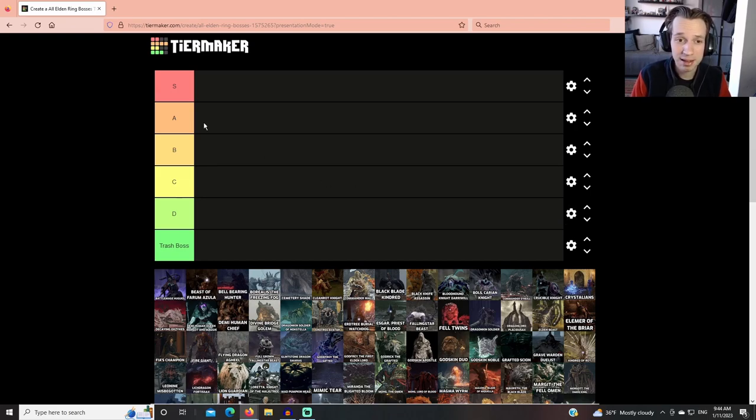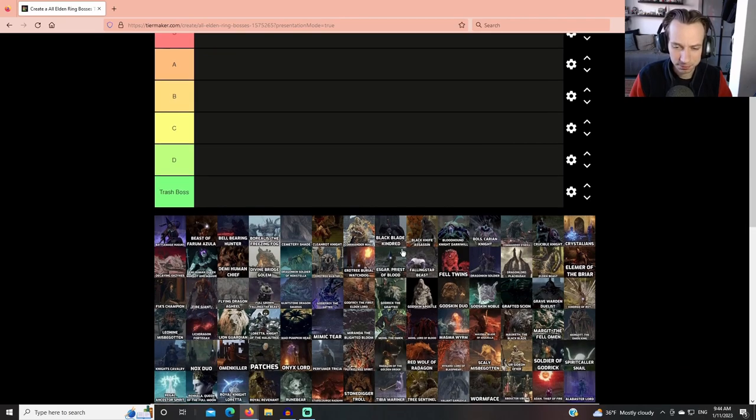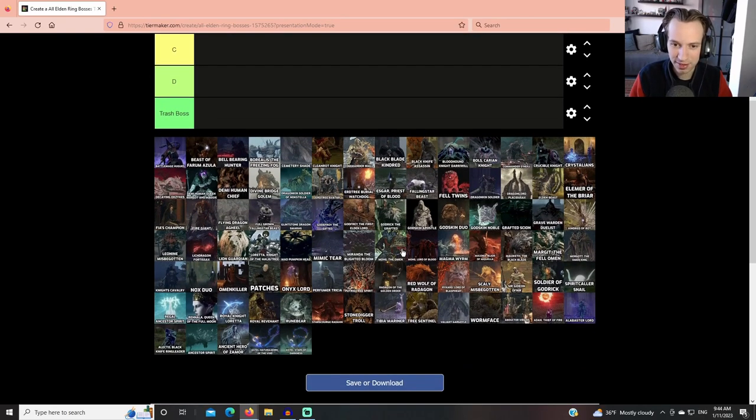Making a tier list for Elden Ring is not the easiest task. I've seen other people do this tier list and it can go anywhere from an hour and a half to four hours, depending on how much you delve into each particular enemy. So this is going to be me attempting to streamline the process. There are a lot of bosses in this game, a lot of repeats, a lot of samey enemies, and a lot of things which are just a regular enemy with a health bar.